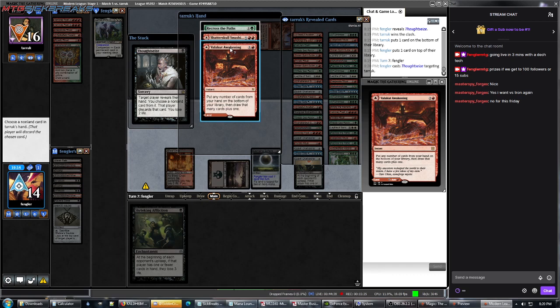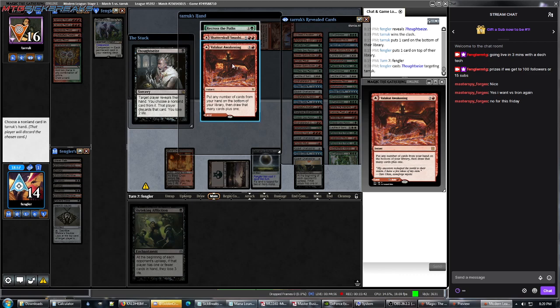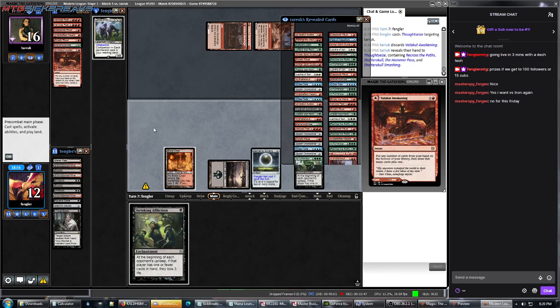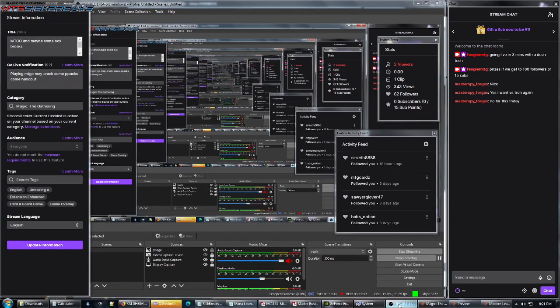This draws him more cards, this does damage, and this resets his library — if he resets his library it doesn't really do anything. If he does this he doesn't do as much damage, and if he does this he potentially draws into a combo to win. Makes sense. Sorry about that delay — somebody just came to pick up some cards locally.